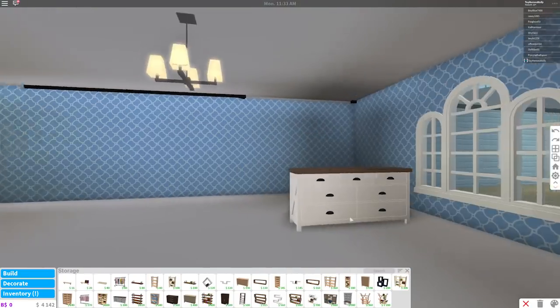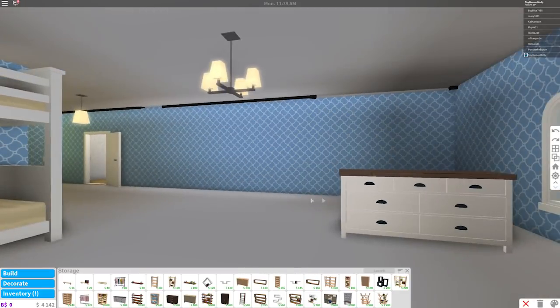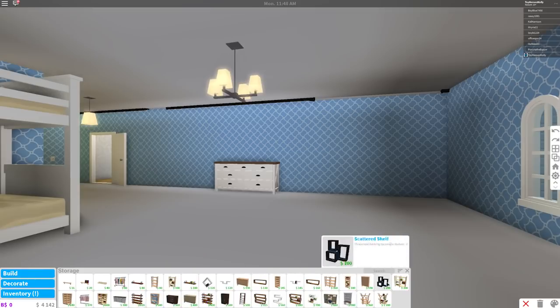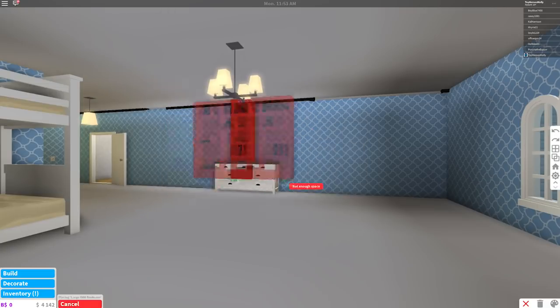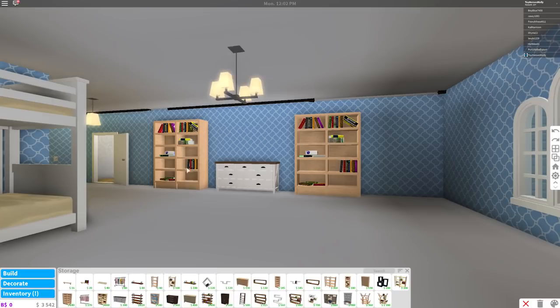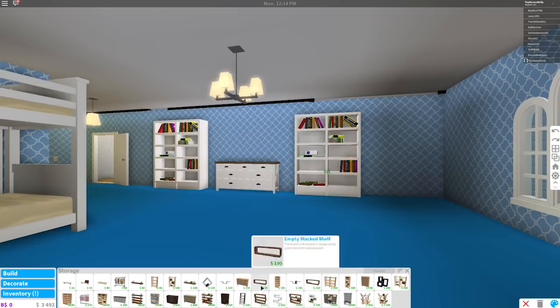So far I just put her bunk bed there and I think I'm gonna put her dresser right over here like this. Perfect! Now let's see — maybe we should put some bookshelves in there too. Bam! Maybe she'd like this, like that, and then like that. Oh, that looks really nice. Now I have to go in and paint these because I don't like the color — I'm gonna make them match. Yeah, that looks so nice!